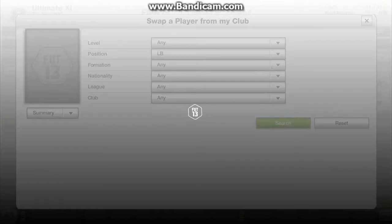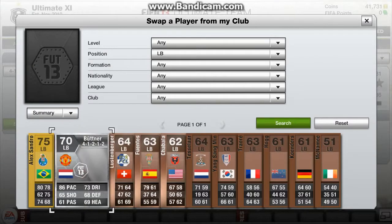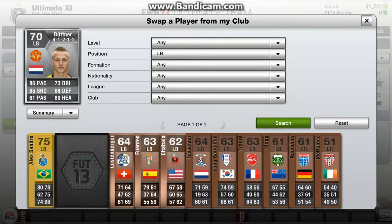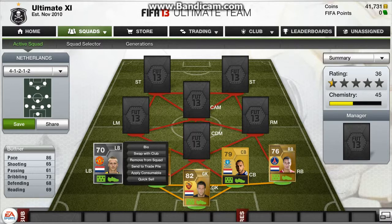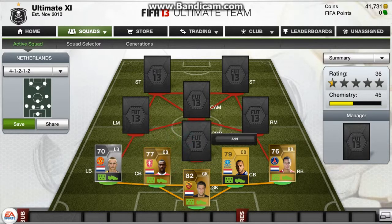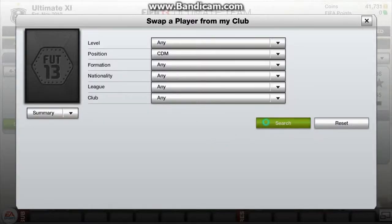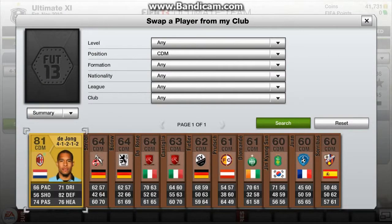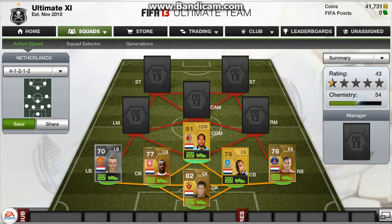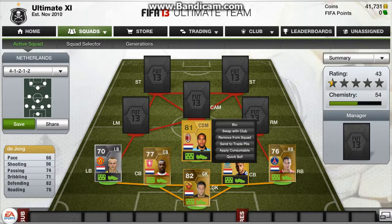Now left back, we've got Boutner. He's got 86 pace, 68 defending and 69 heading. He's very good for a silver card — he's a young player and played for Man United. De Jong has got 82 defending and 76 heading.